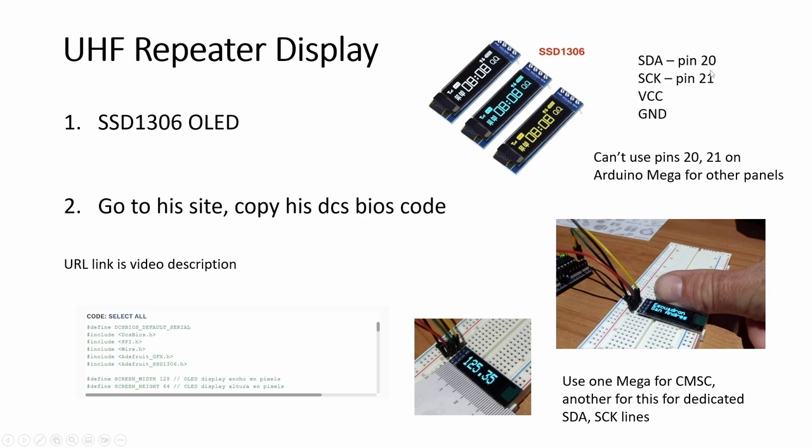If you're trying to do the UHF repeater, you have to use pins 20 and 21 for SDA and SCL, so you cannot use those for other panels or switches. The CMSC also uses these two SDA/SCL lines, so you need a different Mega for this OLED display. The front panel requires at least two Megas — hardly enough. I'm not even going to bother sharing SDA/SCL lines since I need two Megas anyway. One Mega uses data and clock for CMSC, and the other one I use for the UHF repeater.